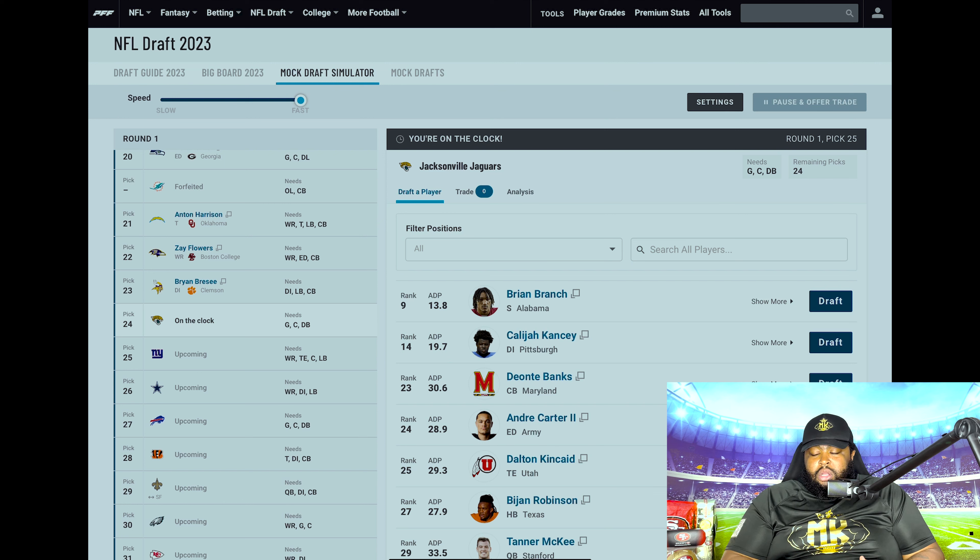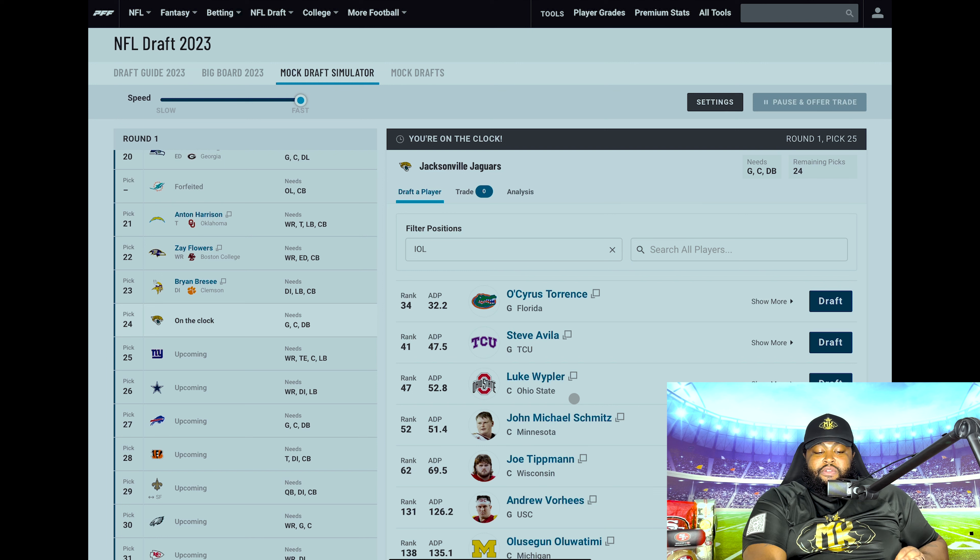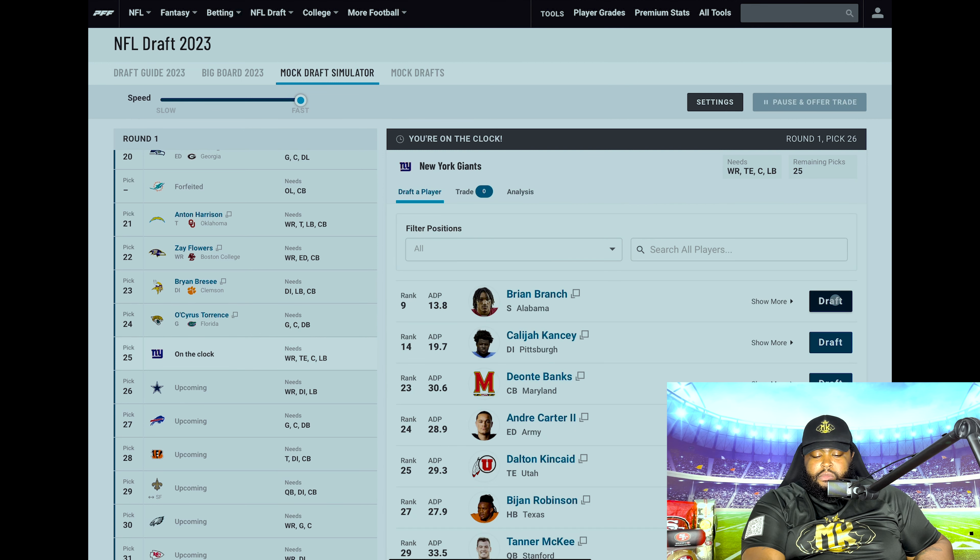Jacksonville Jaguars are on the clock at 24. Like Detroit, they started off slow, found their way mid-season, picked it up towards the end, found a way to win their division, and got into the playoffs — absolutely amazing season. If you continue to build on that, defensively they have a very young and talented defense. I think they need to continue to focus on the offensive line to keep Trevor Lawrence upright. The biggest needs are guard and center. I'm going to go Broderick Jones— actually, Osiris Torrance out of Florida. Probably the best guard in the draft, at least top three.